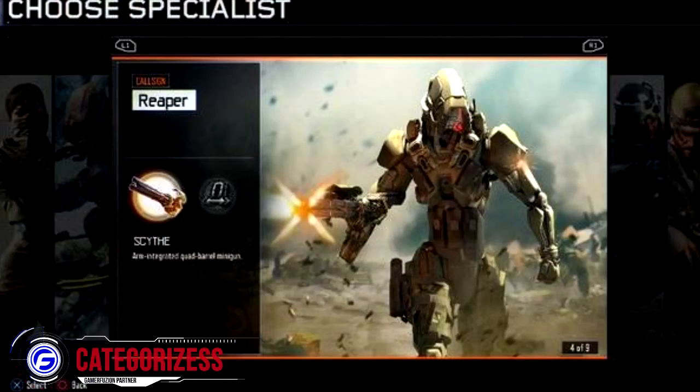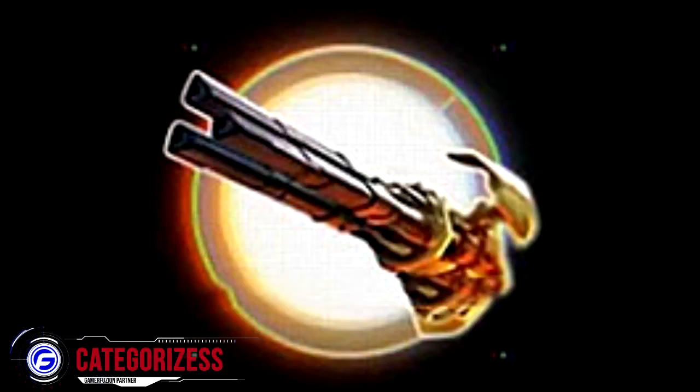The very first specialist streak this robot has is called Scythe. It is a chaingun that contains 200 shots. This is one of the reasons I say it's overpowered — it has so many shots and it only takes a few bullets to kill somebody, so you'll probably see it often.